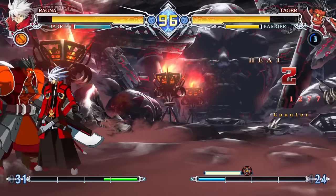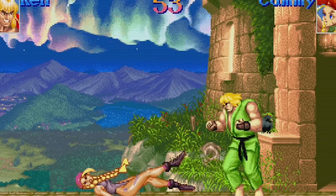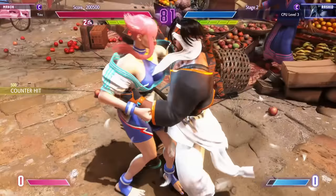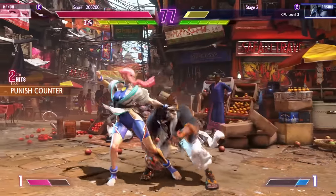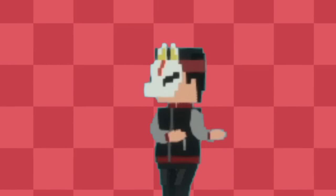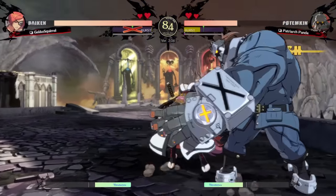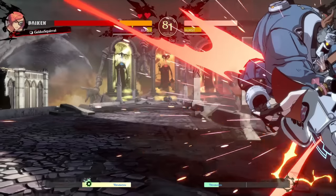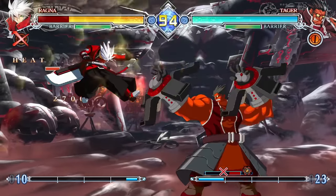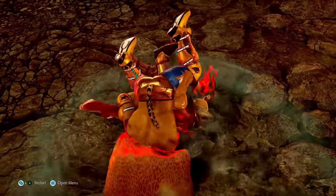Regular grabs are available to the entire cast and can generally be teched by pressing grab right as you get grabbed. Command Grabs are unique to specific characters and have to be executed by doing a special motion input, or in some games they're tied to a special move button. Normally these are massive grabs that send the opponent flying in the air and do a bunch of damage. Sometimes this resets the match to neutral, sometimes the grappler is able to stay in the opponent's face and continue their pressure, and sometimes it's multiple chained grabs.